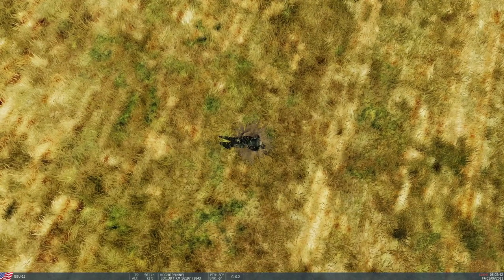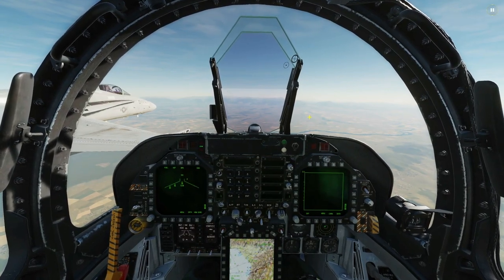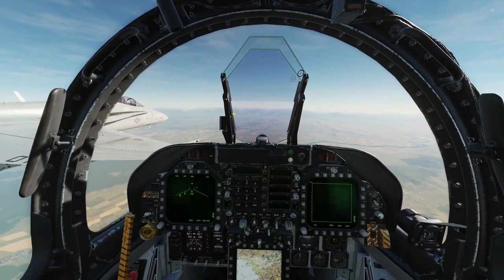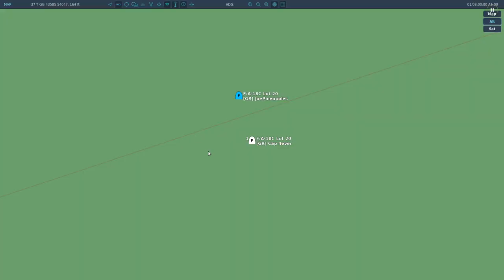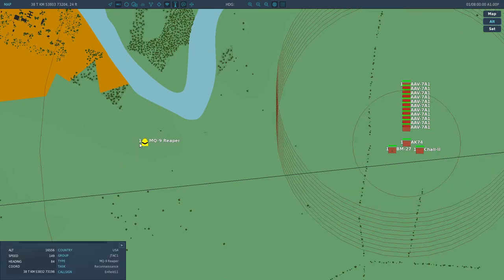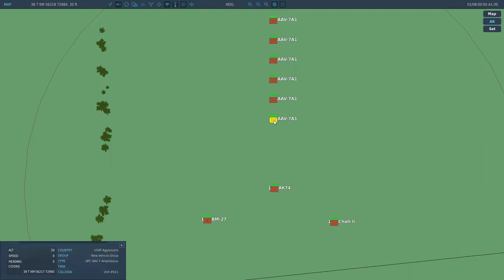The next thing we'll do is go and look at multiple lasers and how it confuses a bomb. Now we're going to test what happens when we've got multiple laser designators in a similar area with the same PRF or the same laser code. We've got me here, we've got JP here — say hello JP. We've also got an AI JTAC. He's going to be shining a third laser on another target. The Reaper will be firing an AI-based designator at that vehicle, I will be firing one at this Challenger here, JP will be firing one at the BM-27 here. We're all going to be using the same PRF — literally just waypoint one.